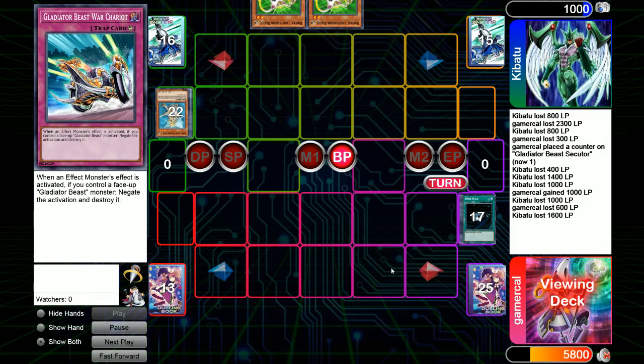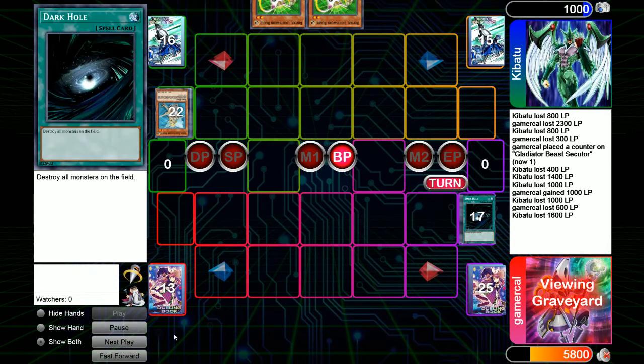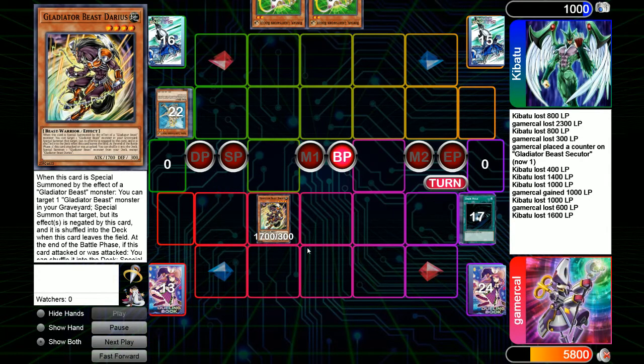After a bit of deliberation, we go next. There are a couple of shuffles to double-check we're doing things right. We do actually get the Darius, and Darius is going to bring out Heraklinos. My initial thought was maybe I go Darius into Bestiari to put Gysaris on the board — Gysaris doesn't have to blow anything up but it's bigger than most things that could get summoned and a bit less vulnerable. But instead this is the play we go for, and a top-deck Jane is a pretty good way of outing that.